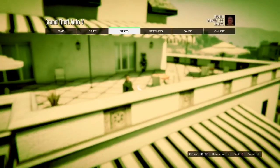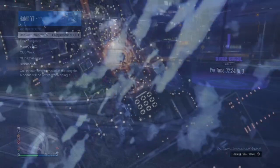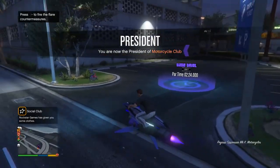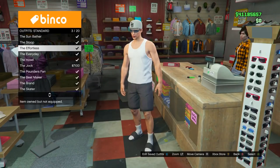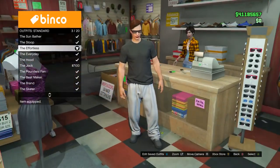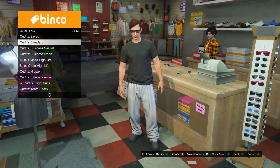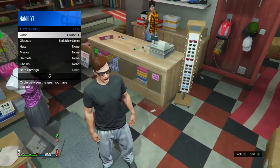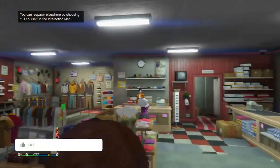Back out of this and go into Story Mode, then exit to story mode. Load into an online session — go into Online, Play GTA Online, and load an invite-only session. Once in online, head to the closest clothing store. At the clothing store, go into the outfit section, go into Outfit Standard, and buy the 'Effortless' outfit. Once you've bought it, back out, open the interaction menu, go into Style, then Accessories, and take off the glasses — switch to none. You should now have a standard outfit with no accessories.